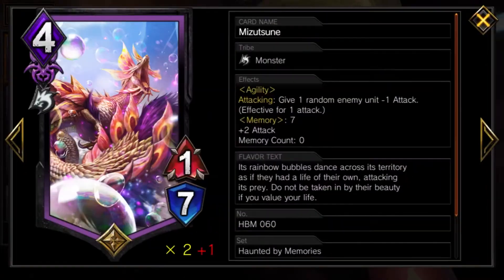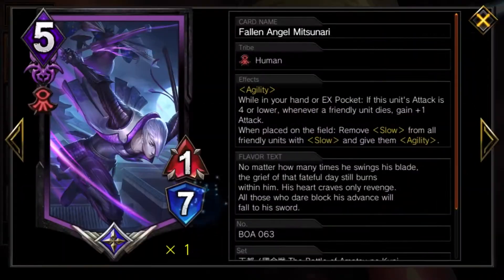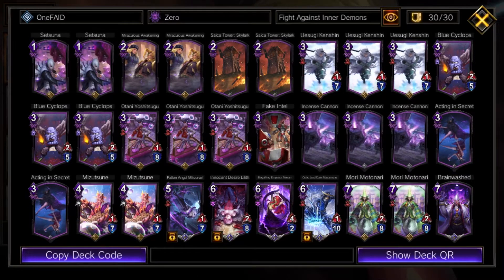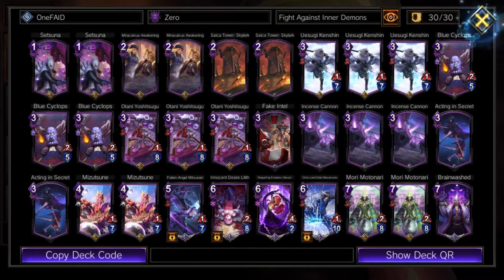We run 2 Mitsune — it has Agility, and on attacking it's minus 1 attack to a unit. This is really helpful against black decks and green ramping up with all the attack they build. At Memory 7 he becomes a 3/7, and I use it for Agility pressure. Fallen Angel on Mitsunari has Agility, and while in your hand or EX Pocket, if his attack is 4 or lower, whenever a friendly unit dies he gains plus 1 attack — so you can buff him up to a 5/7 when he comes out. When placed on the field he removes Slow from all friendly units with Slow and gives them Agility, swapping it out so they get super buffed. You want that to happen with something like Otani because it needs Agility with Crush and that health regain.